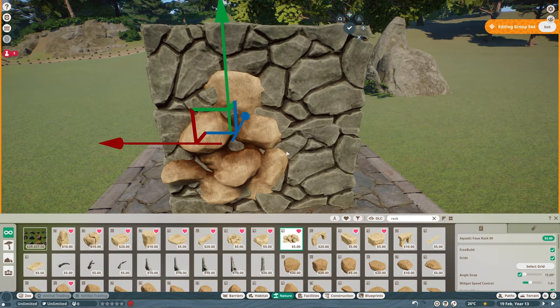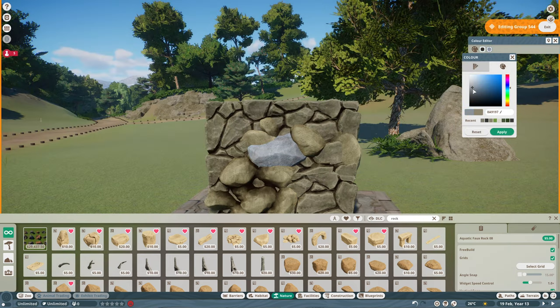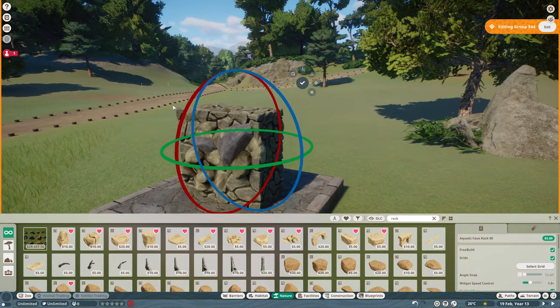Starting off we're going to be making a rock wall using some of the new Oceania stone pieces, some aquatic rocks, and then we're just going to pop a load of different colored rocks in amongst it and build that wall up.